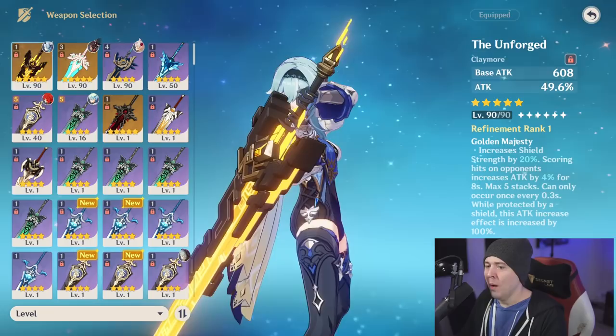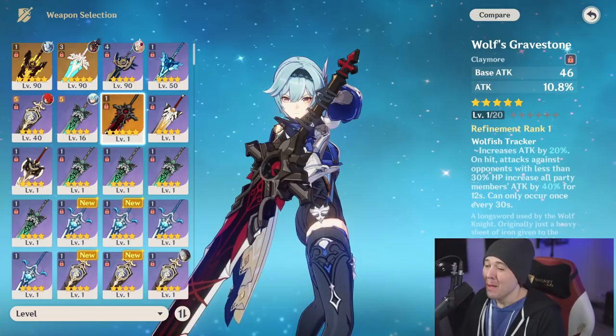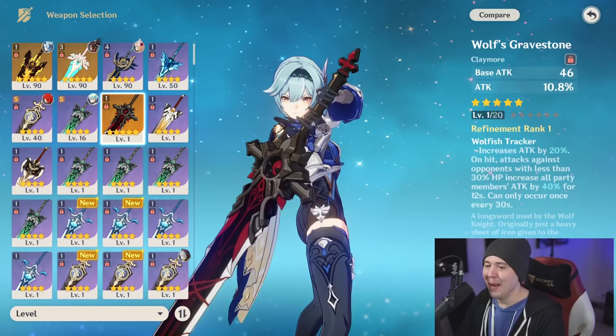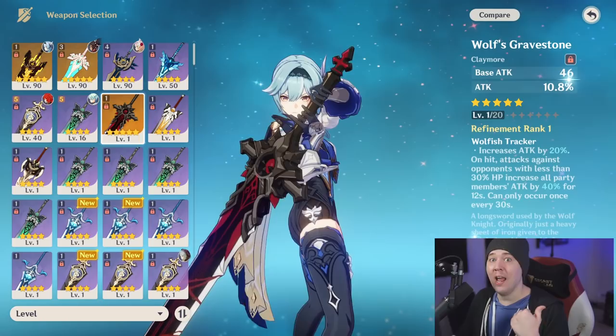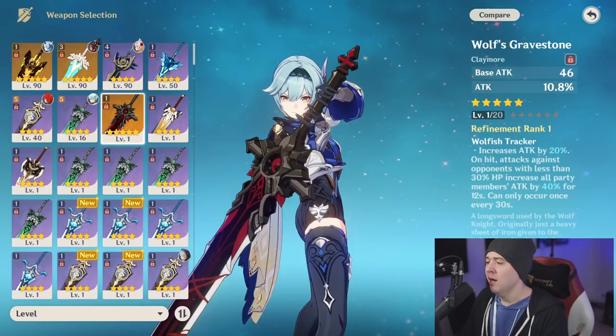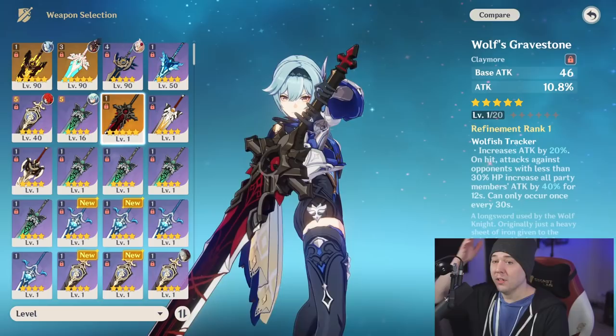Wolf's Gravestone has the highest damage potential, possibly neck and neck with the new Song claymore on her banner. Wolf's Gravestone is very proc-dependent — it does less damage on average than the Unforged, but once an enemy drops below 30% HP it gives a huge attack percent buff with big damage during that 12-second window. The new Song claymore provides extra attack speed, helping you get more stacks on your elemental burst and increasing burst window damage along with an attack percent bonus.